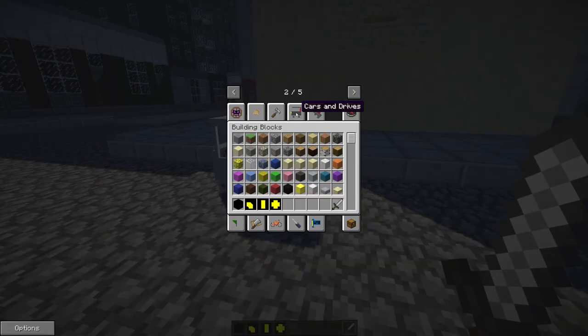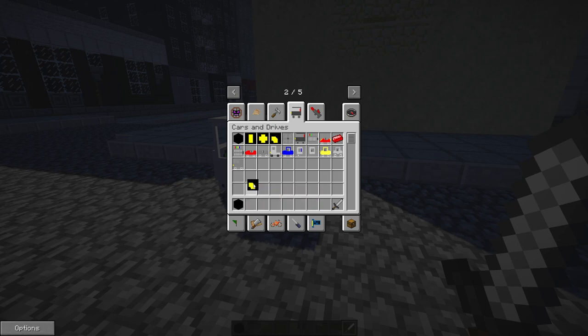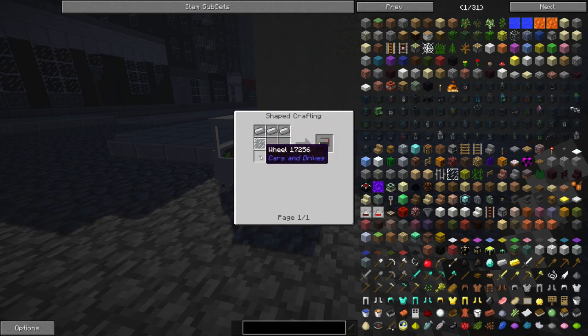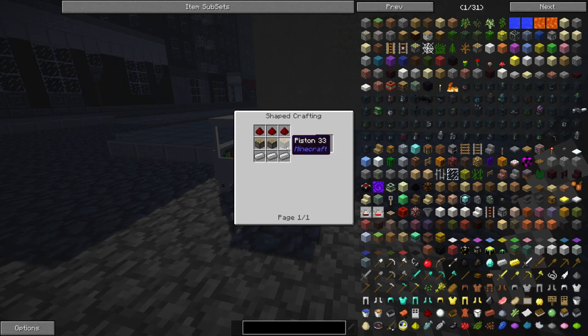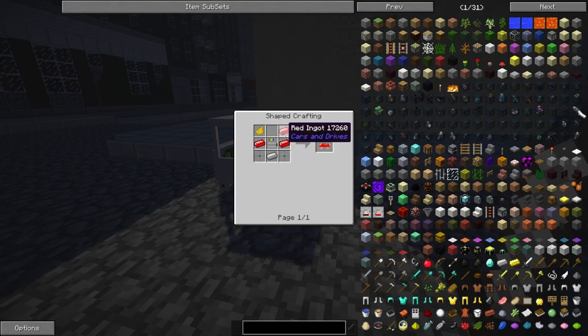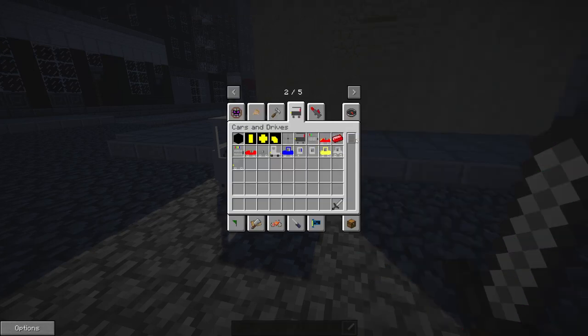To build these things, they actually have their own crafting menu and their own creative menu, so you can grab everything very easily. To make the standard car — just to give you an idea — you need iron ingots, glass panes, wheels, the motor, and some red carpet. The motor's made with pistons and iron ingots. For the Ferrari, it's made with red ingot, which is actually made with rose red and iron ingot, which makes three — so you only need one iron ingot and one rose red for three, which is a pretty good crafting recipe.